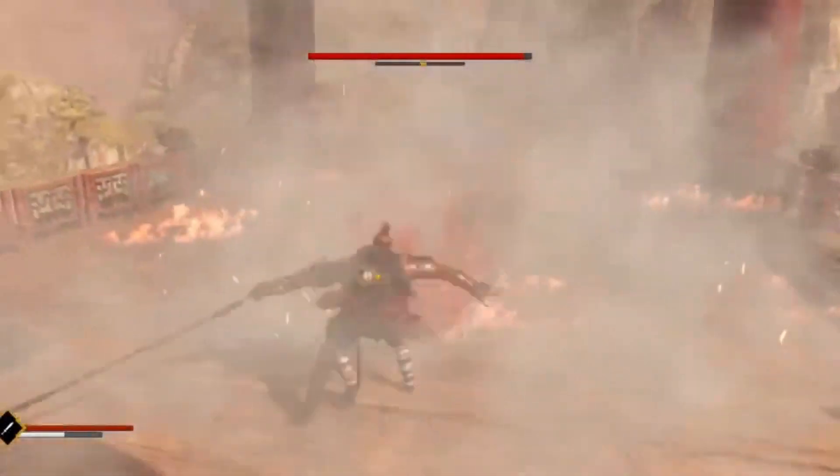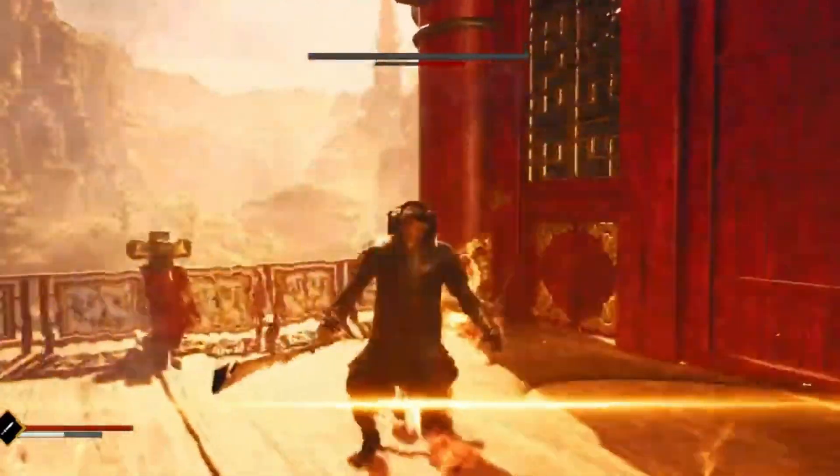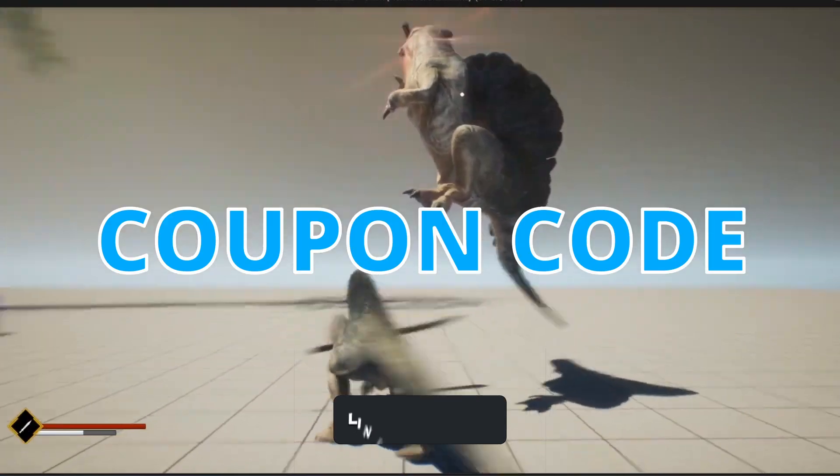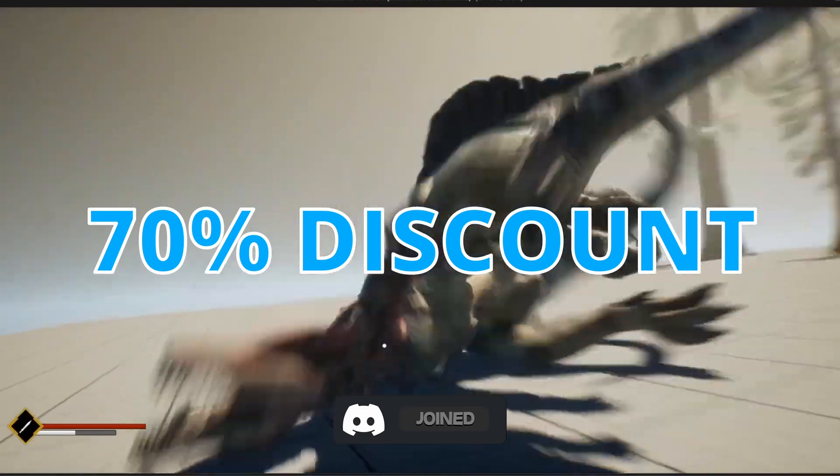I have teamed up with BP Systems, the creator, to give you guys a 2-day flash sale offer. If you go through my affiliate link and use the coupon code GORKAFURRY, you can get an incredible 70% discount on Gumroad, only until the 16th of February.